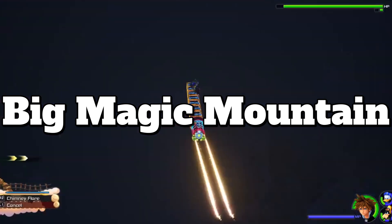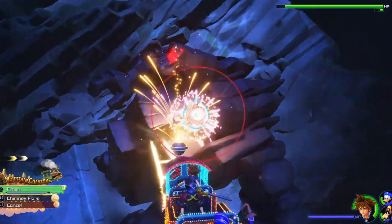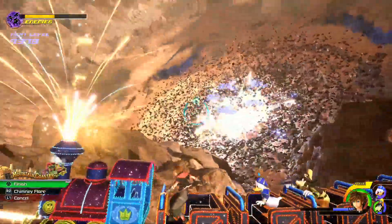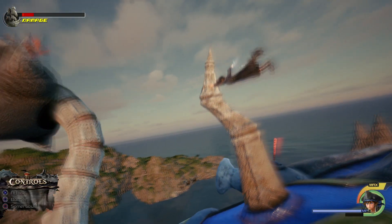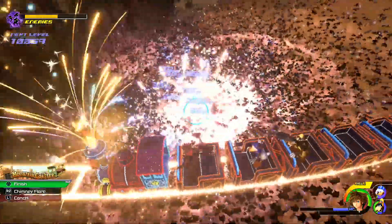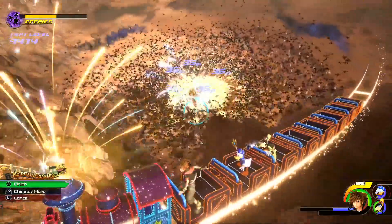Rolling in at number 1 is Big Magic Mountain. Even though this highly cinematic train attraction only appears twice throughout the entire game, it sure leaves a lasting impression. Whether Sora and company are taking down the Rock Titan or a massive army of Heartless, Nobody, or Unversed — it would have been useful for the giant bird in the Caribbean! To me, Big Magic Mountain helps amplify the massive scope of Kingdom Hearts 3, dialing up the action to 11. Any ability to make Sora look like one of the most powerful video game characters of all time is a win in my book.